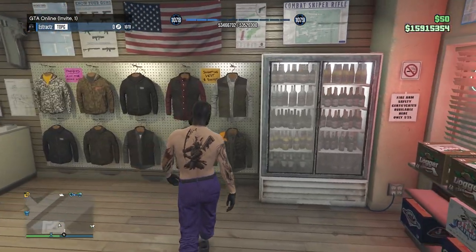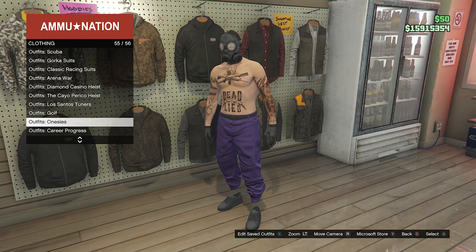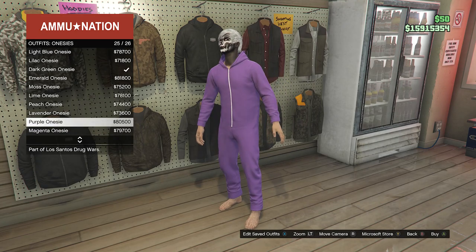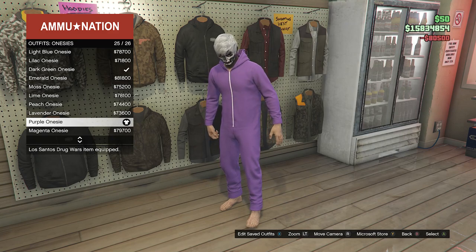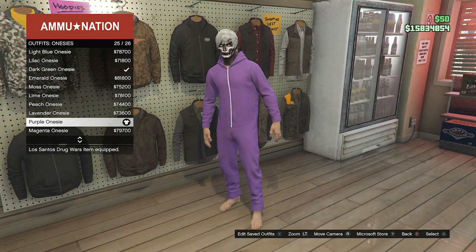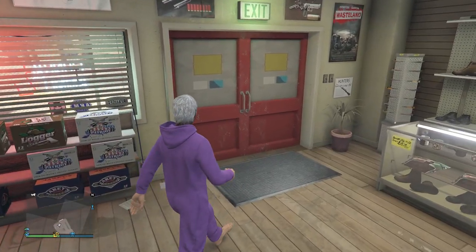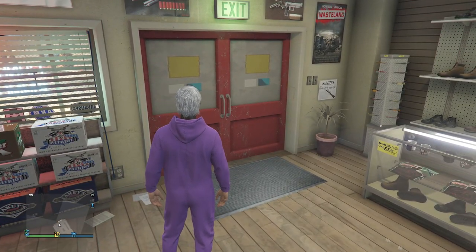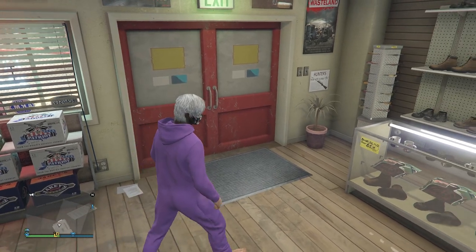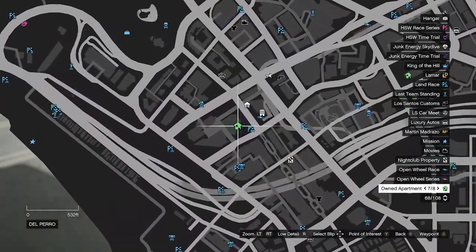When you load back into a public or invite-only lobby, run back inside the gun store, go to the outfit side, and press right on the d-pad. Go to onesies at the bottom on slot 55, and look for the purple onesie on slot 25 — it costs $80,000. After buying the purple onesie, back out of the outfit section. For the merge glitch, I'll leave a link in the description for the 'It's a G Thing' job — but I'll be doing the heist apartment merge.